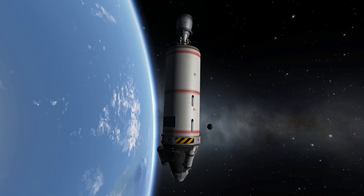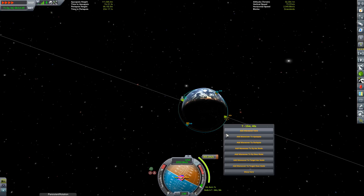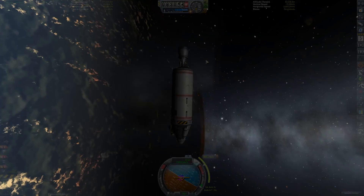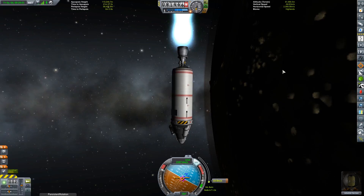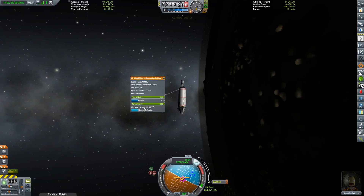Having two moons actually results in some rather interesting problems. At the start, before the intro rolled, I had to wait a couple of days with the rocket sitting on the pad. The Mun was in a position where any attempt to get an encounter with Minmus was going to result in the Mun capturing and having its own encounter, throwing the orbit off. I needed to wait for the Mun to rotate just far enough that I could successfully maneuver to Minmus and back without the Mun getting in the way.